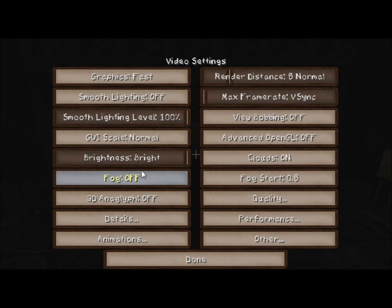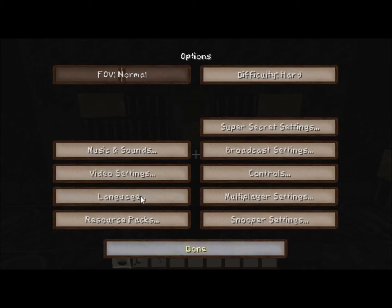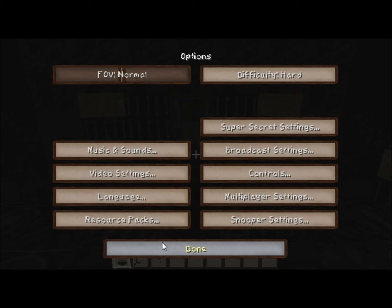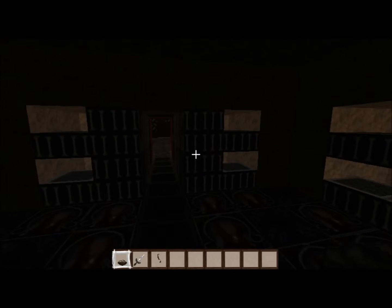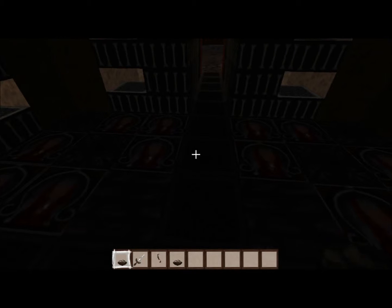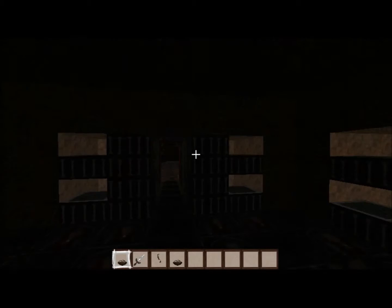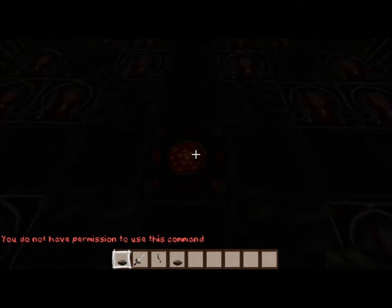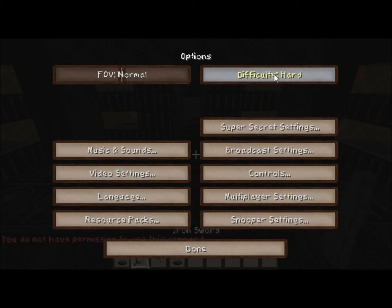Hey guys, Mike Deathbeam here and I am clicking on the wrong button. We are going to be doing a Halloween special since today is Halloween, but the map I chose — the only problem with it is that I cannot get out of game mode 1. So I put the difficulty to hard anyway.